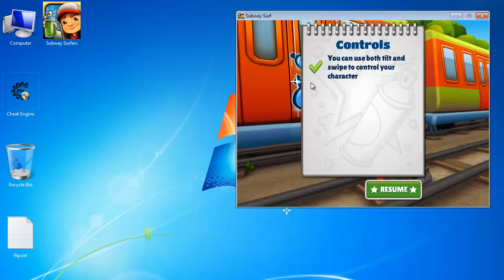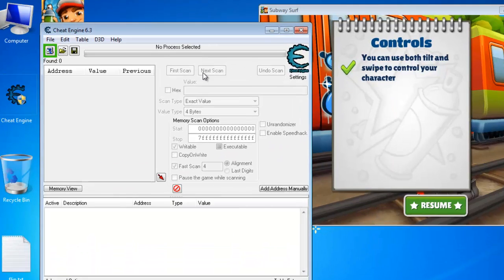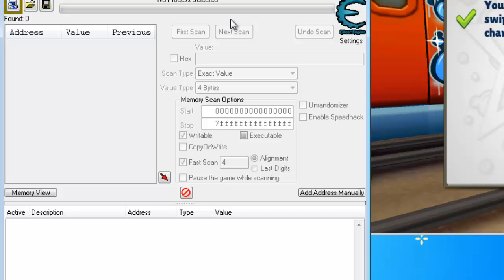What you need to do is download a small piece of software called Cheat Engine. The link is in the description to my original post from where you can download Cheat Engine, and a text guide is also available. So this is the Subway Surfers and this is what the Cheat Engine looks like. It might look a little bit tricky but it's really easy to use, though it needs some technical knowledge, which is what I'm going to give you — how you can use it to manipulate your game.